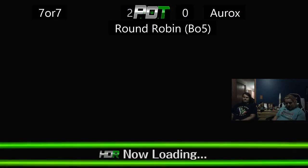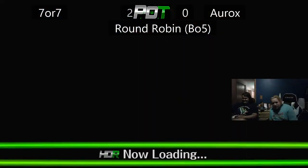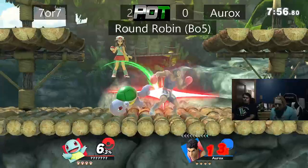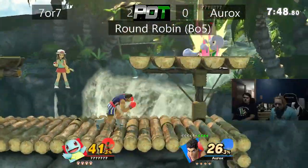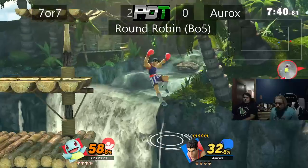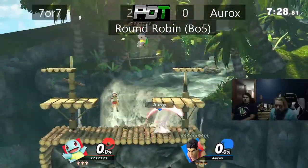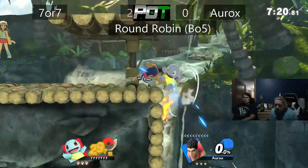Congo Falls counterpick — the stage is great, especially with Gangplank Galleon on it. And the Mac counterpick — I like it. Mac is a really solid character in this game, unlike in Ultimate — he actually has aerials and a solid recovery, especially with the stage walls. We got a DK rap, that's a close second to the Gangplank Galleon game. I really love how the trainer is just kind of floating there in the background, just sitting, enjoying life. They're stronger of the DK crew.